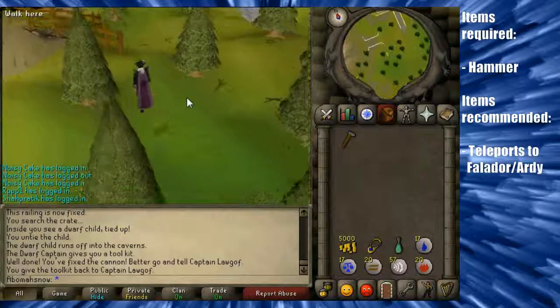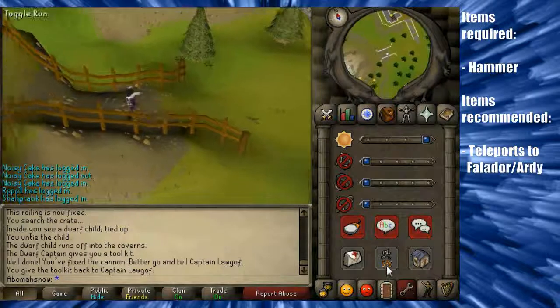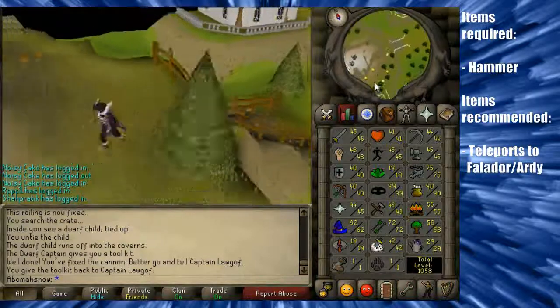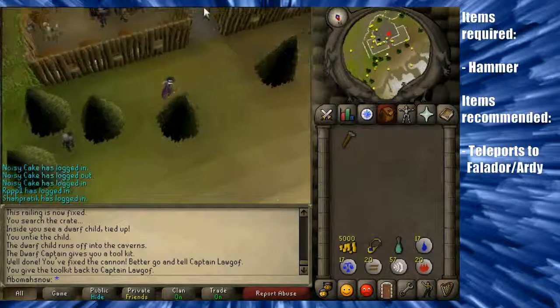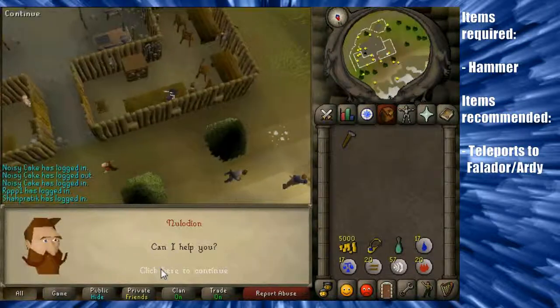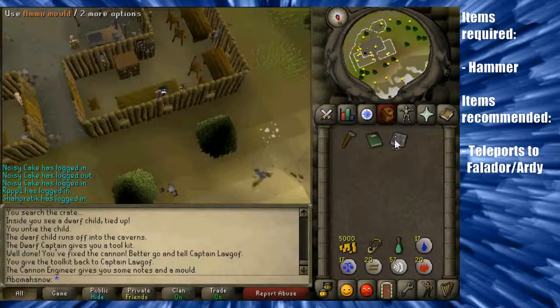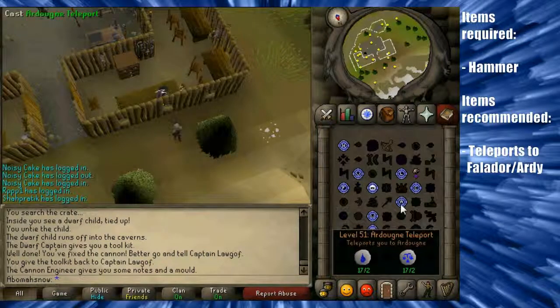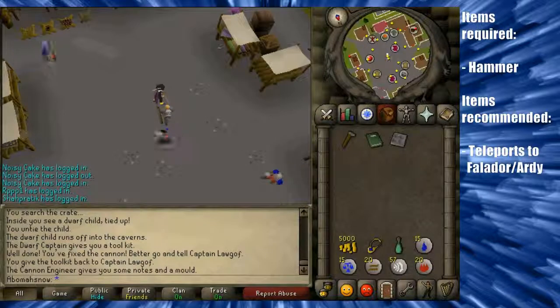Nulodian is the weapons advisor. This is where you'll find him — right there. You'll tell him about the fact that he needs ammo, and he'll give you an ammo mould, at which point you'll want to be heading back to the Dwarf Camp.